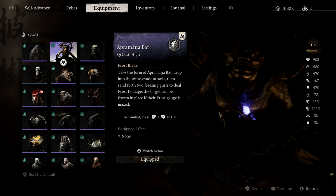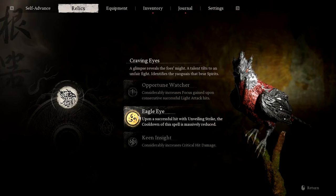Then we have the spirit. The best spirit for our build is the upper mana bat, which deals a ton of damage, offers much higher defense against AOE attacks, and also inflicts frost damage. Furthermore, the upper mana bat also freezes enemies in place for roughly 30 seconds, which gives us enough time to dish out massive amounts of damage. Then for the relic, the main one I recommend is the craving eyes with the eagle eye. When we successfully hit an unveiling strike, the cooldown of our spells is massively reduced — I will explain this further in the gameplay part.